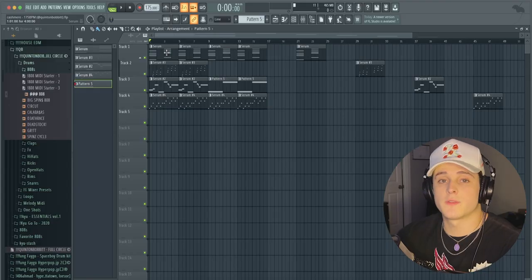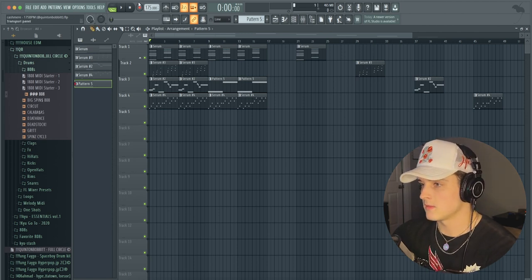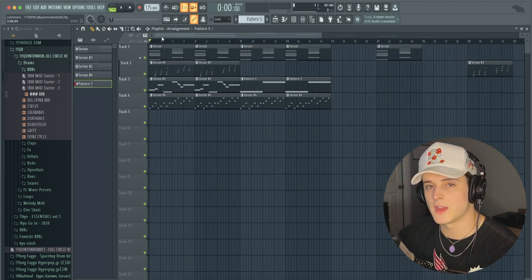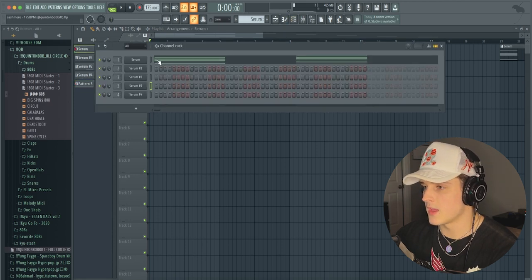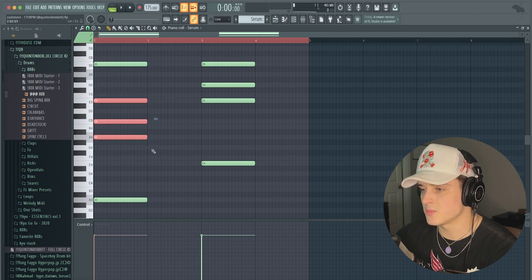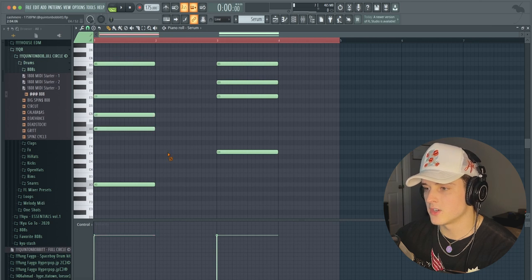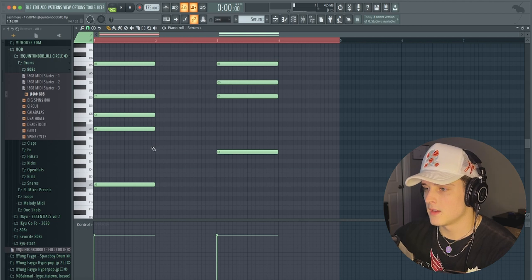Jumping into FL Studio - right off the bat you can tell the entire stack I use here is all Serum. Also take note the BPM is 175, so this is pretty fast but it also has kind of a slow vibe to it. Once I start showing you everything you'll get a feel for it. Basically what we did here - if we head over to the piano roll for the main chord progression, it's literally only two chords with a big stack. It's just a simple triad with the bass note brought down - an A minor triad. The scale is A minor, which is just all the white notes.